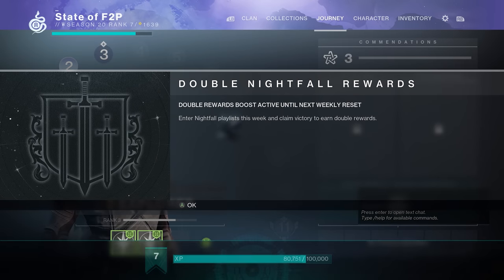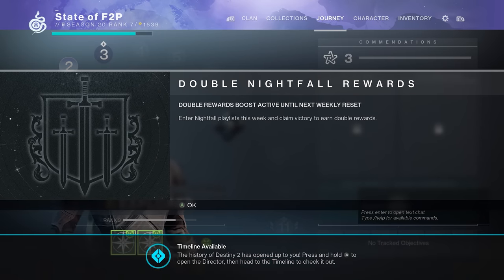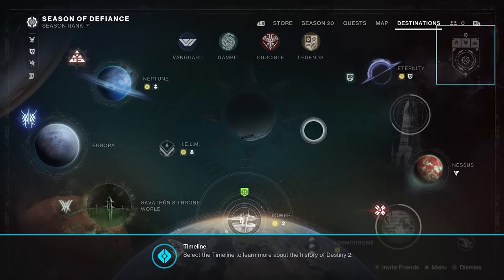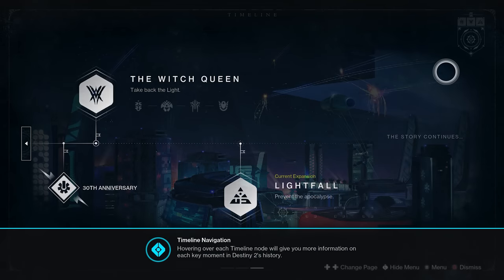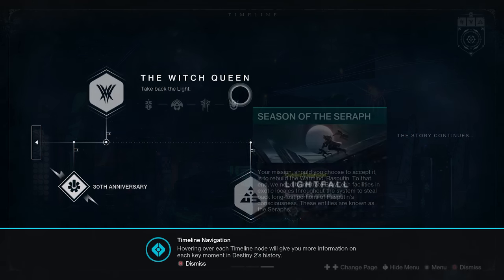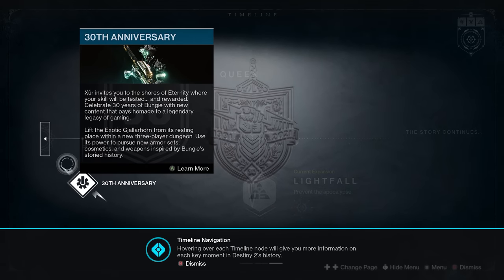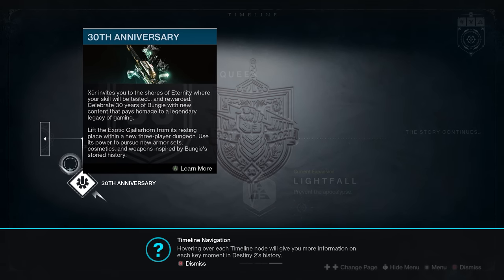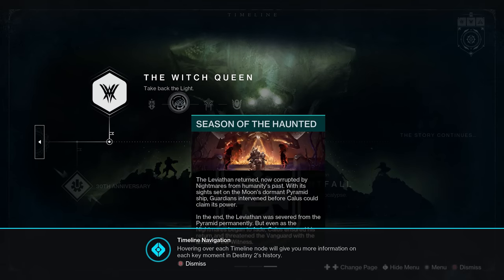I headed back to orbit and was informed about double Nightfall loot and told to do a Nightfall. If I'm a new player, I don't know what that is — and I don't even have access to the Nightfall to begin with, so I don't know why this is popping up for me. I was also informed that a Timeline is now available, which was actually good — a complete summary of the Destiny timeline that a new player would really want to know about, and you can revisit it whenever you want from the Director. I kind of wish new players could learn about Destiny history through a cohesive storytelling experience, but this is far better than no explanation at all.